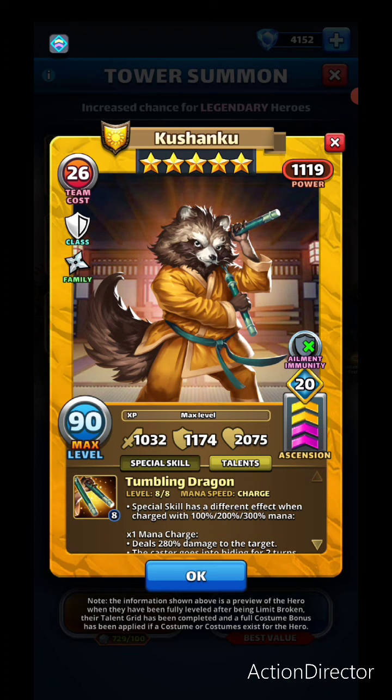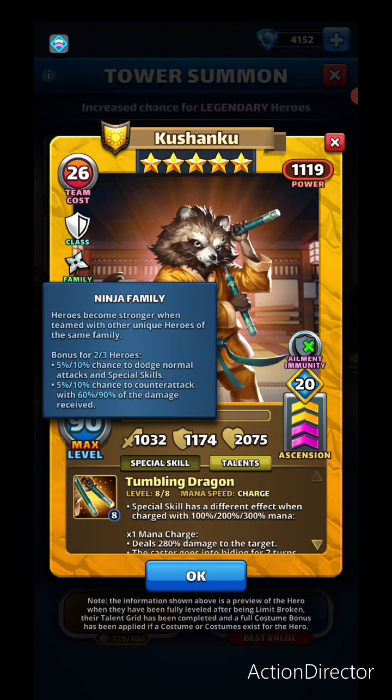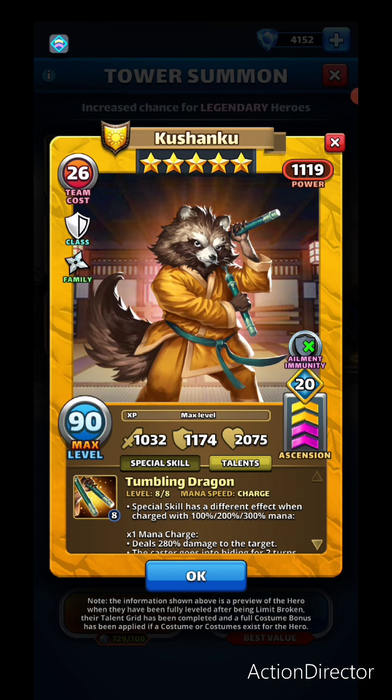Kushanku is a five-star yellow paladin. Each of these ninjas has the family bonus: for two or three ninjas on the same team, you have a five or ten percent chance to dodge normal attacks and special skills, and also counter attack with sixty or ninety percent of the damage received. This is really good — sometimes when a sniper is targeting you, those two ninjas counter attack as well.